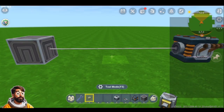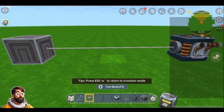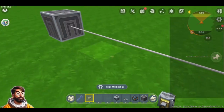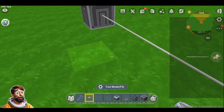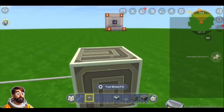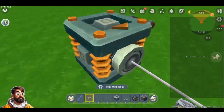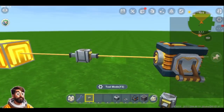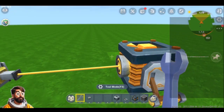Now let me introduce to you a new concept – the Celestium Blocker. What it is going to do is reduce the signal strength of any connection, and you can change the levels. Place this with the output facing the block you want to activate, and the input facing the Light Beamer or the power source.